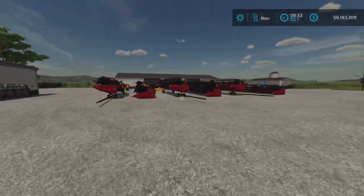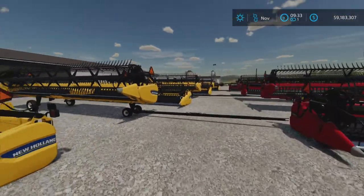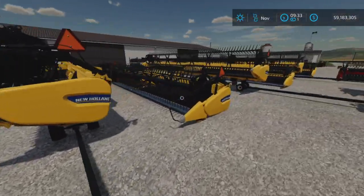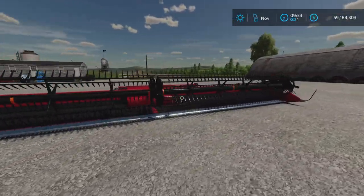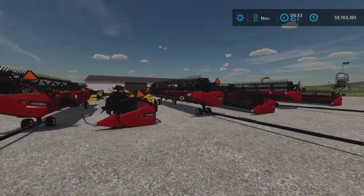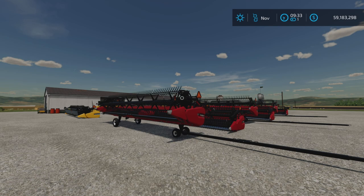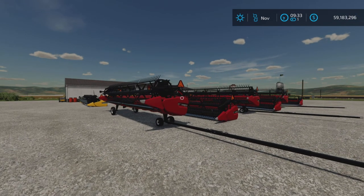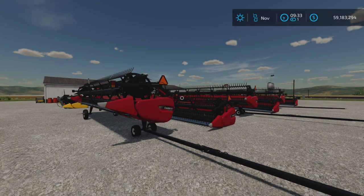So if you want every conceivable size and option — with or without trailer, in every size of New Holland or Case — perhaps this package is for you. And that's the CNH3162 Teraflex Draper by Custom Modding on Farming Simulator 22. Thank you all for watching, and remember: it's only a game. So until next time, bye for now.